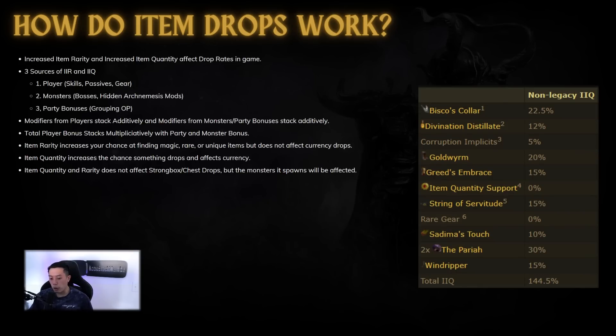Now we want to understand how item drops actually work. There are two different stats that modify item drops: increased item quantity and increased item rarity. Item quantity simply affects the total amount of items that drop, while item rarity affects the rarity of those items.